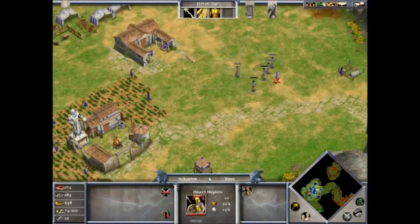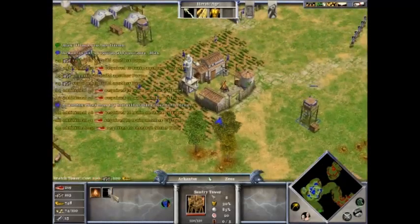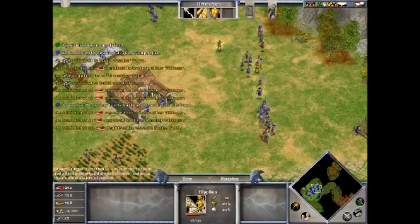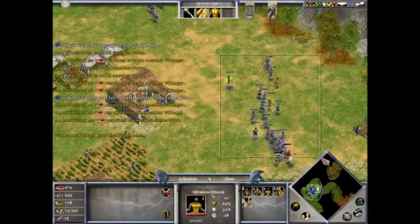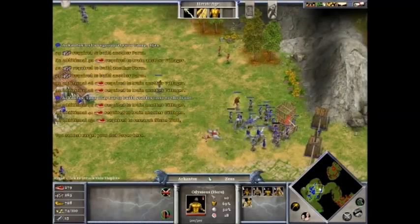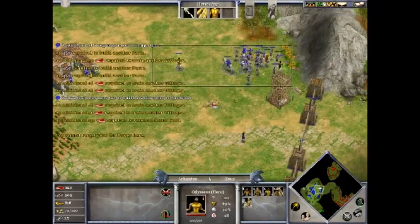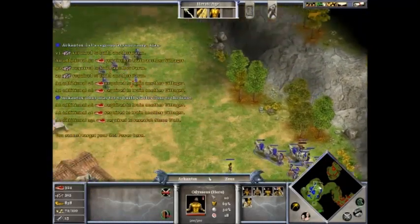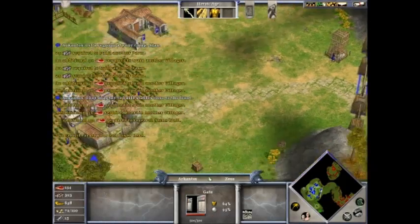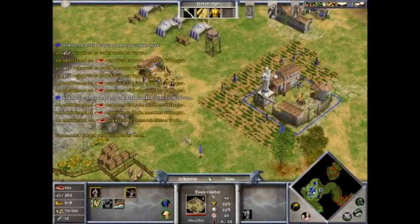I should just build some orchards of my own. Let's get rid of this one. I do not want to use powers. Kill him before he kills my settler. I should build up my walls. I really could use two more settlers. Let's build two more settlers and two more farms.